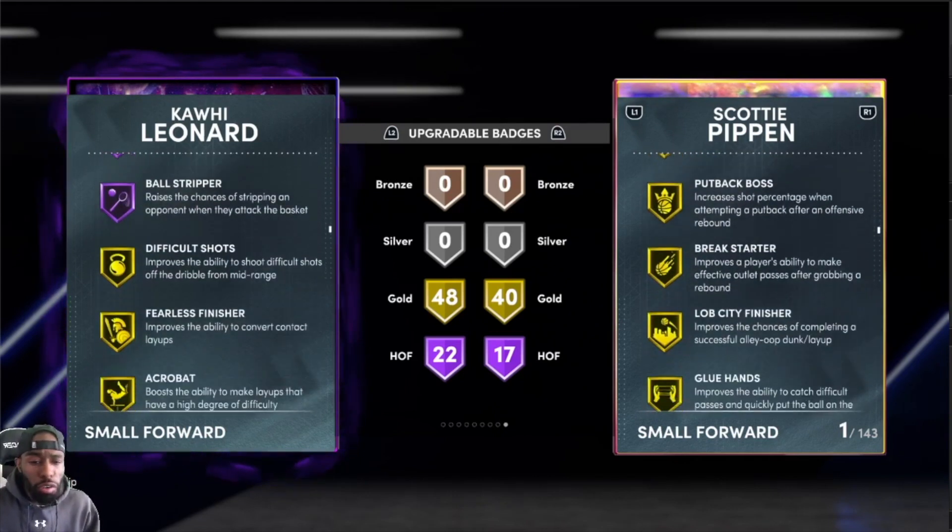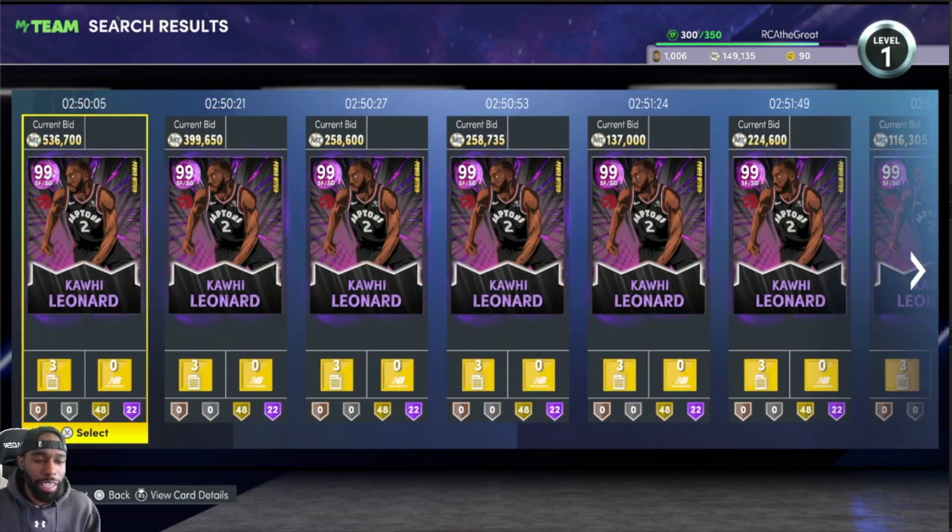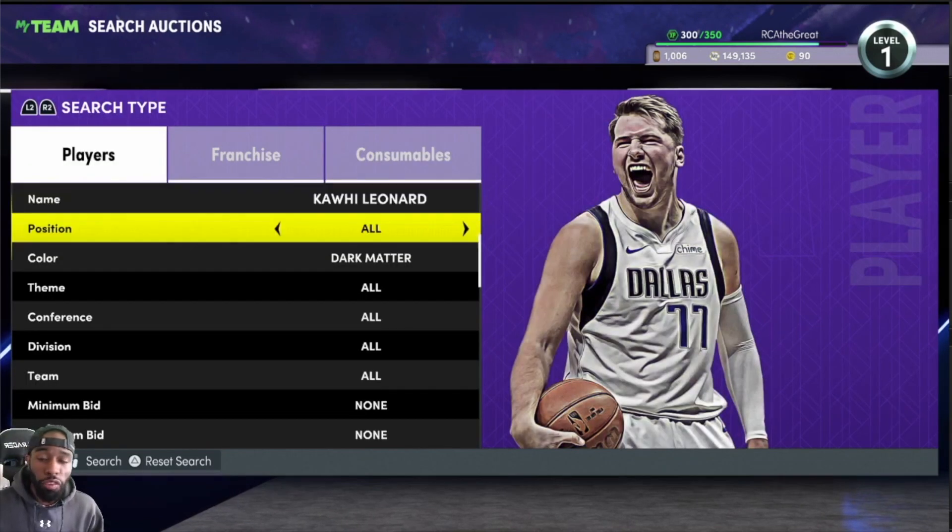So are you going to spend 600k or 400k on Kawhi, where you can get Scotty Pippen instead? If you're doing any kind of standing shooting, defense-to-offense kind of player, they're going to be around the same in game. Make sure you guys are not getting fooled by these prices. It's good to have some new cards, but sometimes you gotta make sure you're getting the value out of the cards.